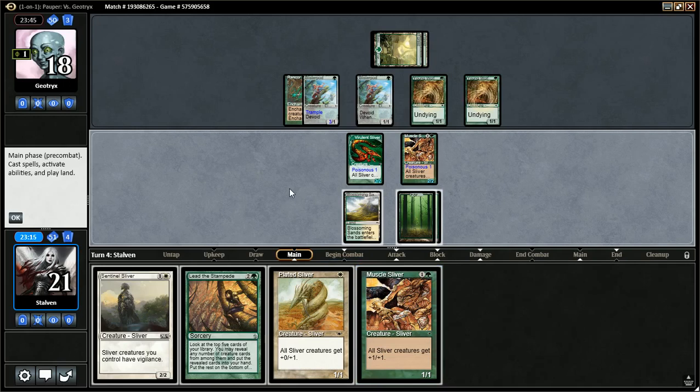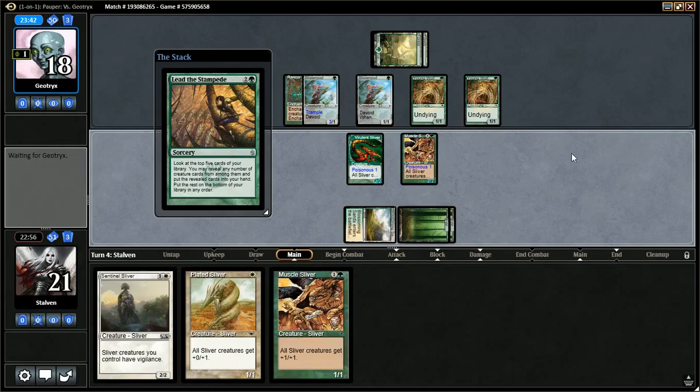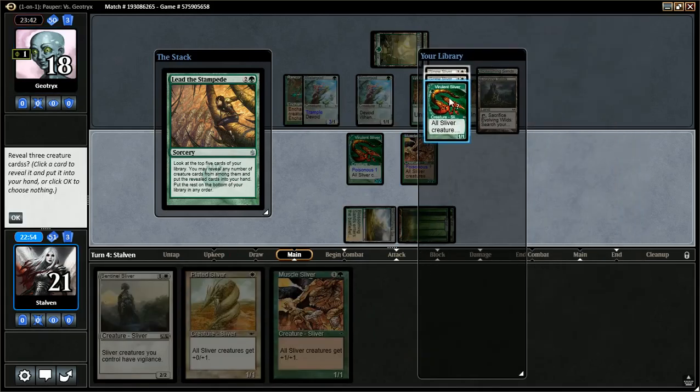Maybe Lead the Stampede is the best route here. If I make them 3/4s and attack with the Lord and the Poisonous Sliver, he can double block the Lord with a Blisterpod. It's not worth attacking into that at this moment — I have the opportunity to get so much bigger. I'm just going to use Lead the Stampede and see what we can come up with. Hopefully a bunch of Lords.